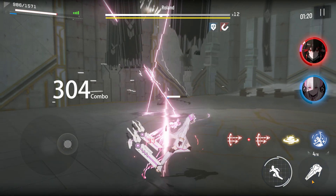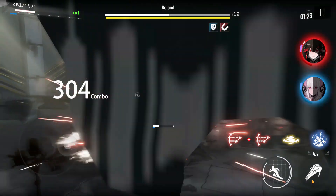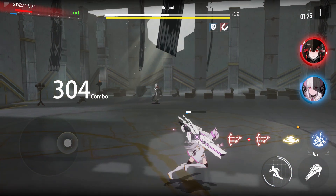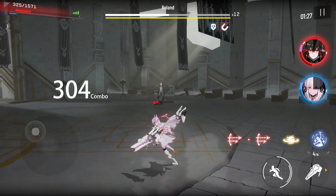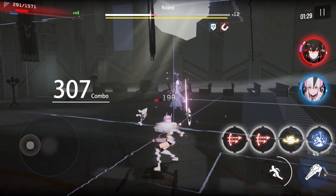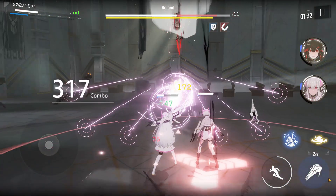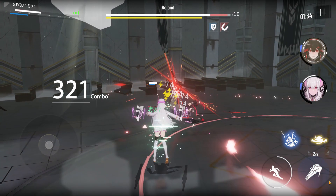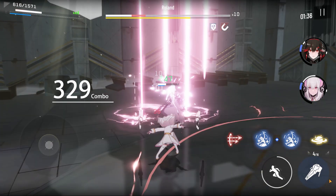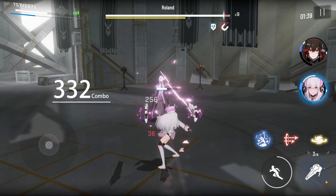If you're using ranged characters and keeping distance, he'll switch to his shotgun — fairly easy to dodge. If you switch back to melee, he switches back to jump slash and roundhouse kicks. In this phase, focus on doing as much DPS as possible. If you don't deal enough damage, he'll cycle back to Phase 2, jumping away and either summoning pillars or using his whips. That pretty much covers the full boss fight — it takes time to get used to his abilities and timings, but once you do, you'll be able to fight and improve your scores.